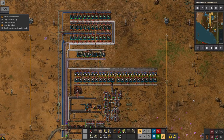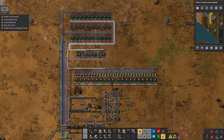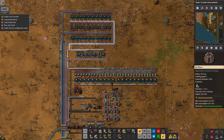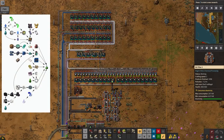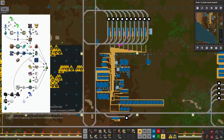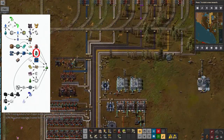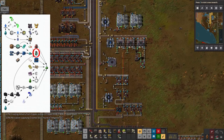The main thing I've done recently is I've now got green circuits being produced automatically as you can see here, and that's required a few extra components to be added to my base. This area is building up my lithium ion battery, which was one of the things we need for these circuits.